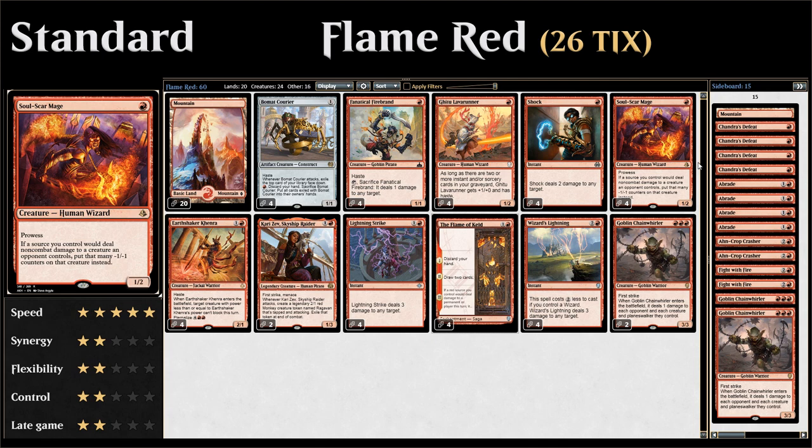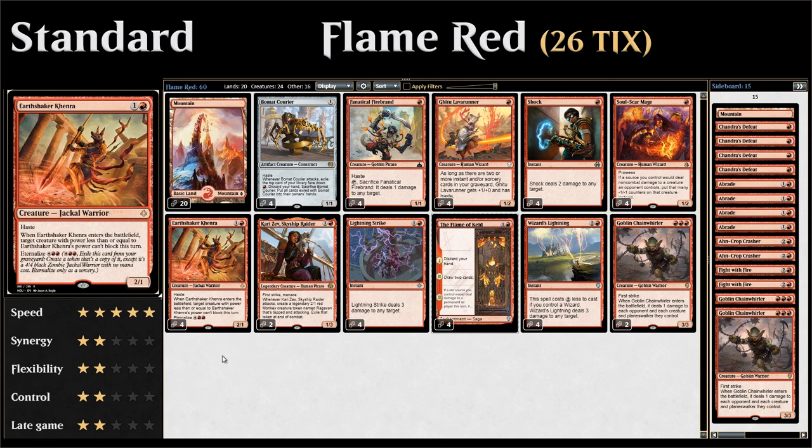Moving on to our two-drops: four copies of Earthshaker Kenra, a two-mana 2/1 with haste. When it enters the battlefield, target creature with power less than or equal to Kenra's power can't block this turn — great for following up a Beaumont Courier to keep attacking past a blocker. Earthshaker Kenra also has Eternalize for six mana, creating a 4/4 zombie token with the same enters-the-battlefield ability.